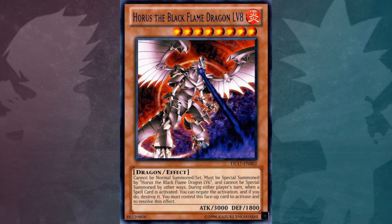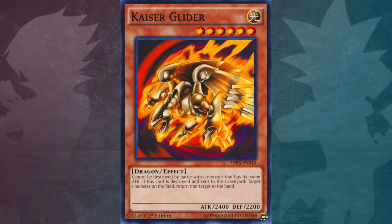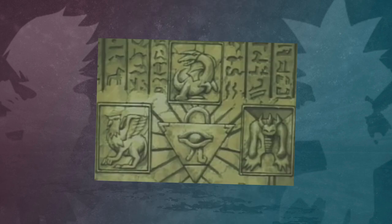This card closely resembles Horus the Black Flame Dragon level 8 and also somewhat resembles Kaiser Glider. Ra also has the most artworks of the three Egyptian god cards, appearing in Sphere Mode, Battle Mode, Phoenix Mode, and on Ra's Tablet.